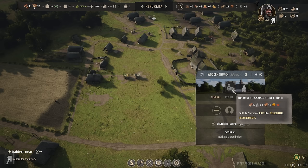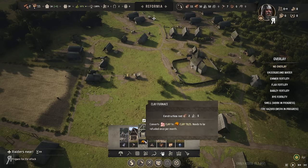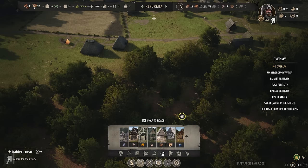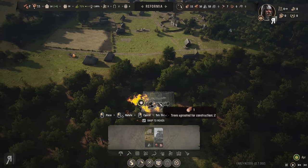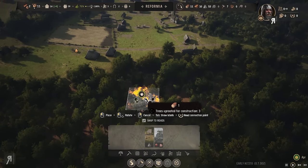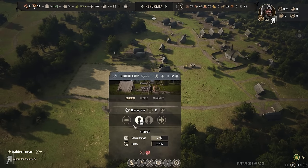What I want is to upgrade this to a small stone church, but for that we're going to need clay. The best way to get clay is one of those mining pits. We're going to have to place it right over the clay deposit. It's a mining pit right on top of it — very nice. We still need the hunter for food.